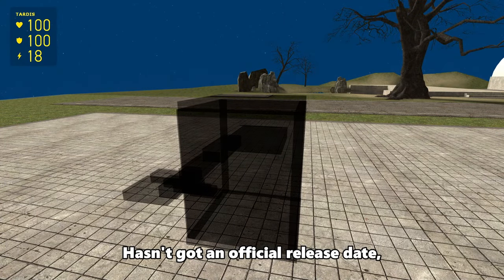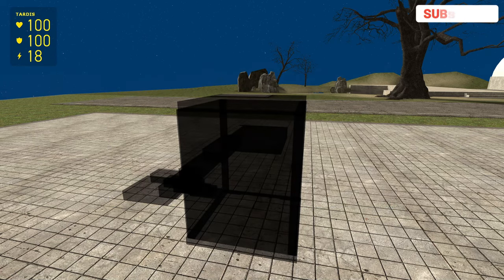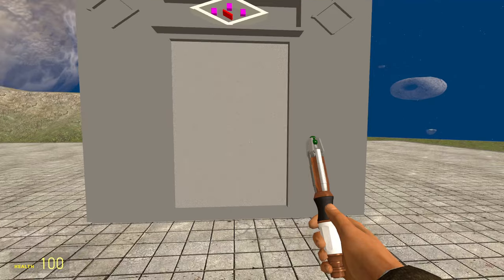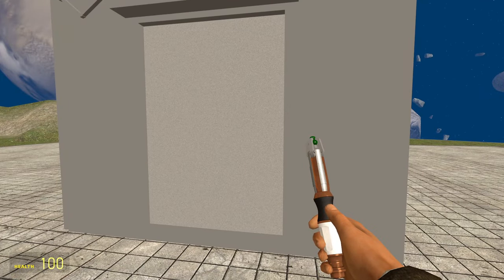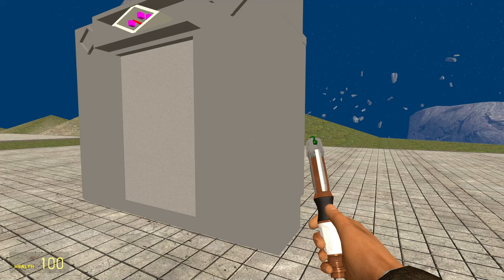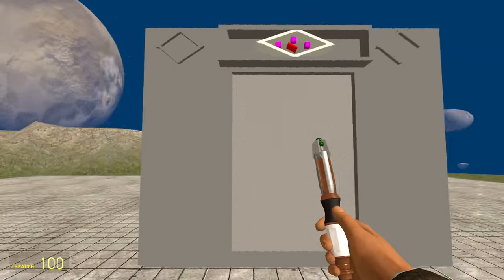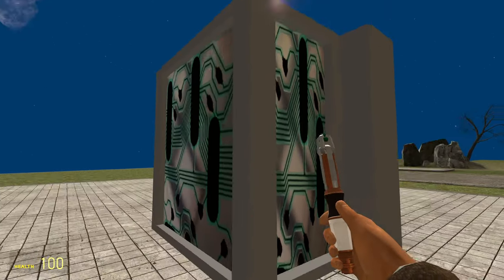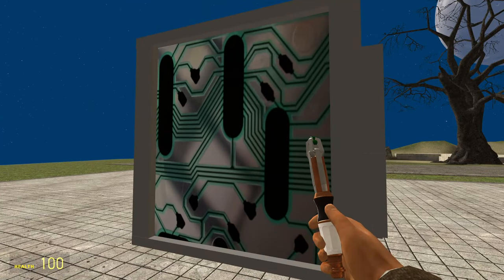Just quickly before I show you the Elevator TARDIS, I want to mention that the new 2023 Plus TARDIS hasn't got an official release date, but by the looks of things it's in the final stages of development. So make sure you subscribe so you can see me review it as soon as it comes out. This next TARDIS is once again knowingly bad, although this one is quite old from 2016, so it is genuinely just broken due to lack of updates, as well as being, and I quote, 'the most terrible TARDIS extension that exists.' But I don't think it's actually that bad. The exterior is what you would expect - it gets the job done, even if it's just multiple grey rectangles smushed together. Then the back bit comes out, which is where the actual elevator would be, along with some circuitry imagery.